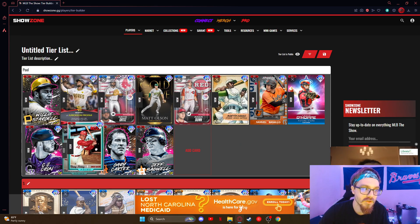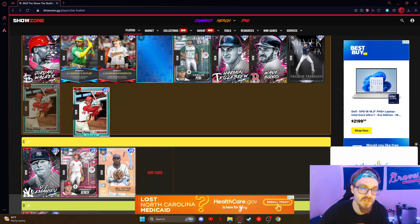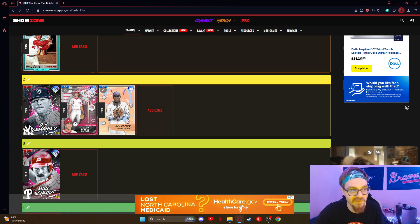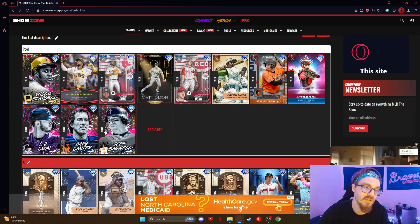Tony Perez — another card that's just good. I'll put him B just because he's not on this level, but he's still solid. You're probably not gonna use him, but he's just good.